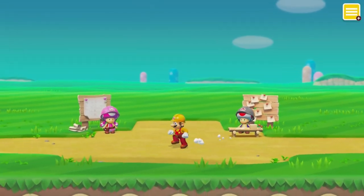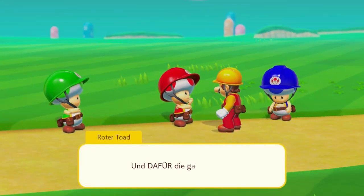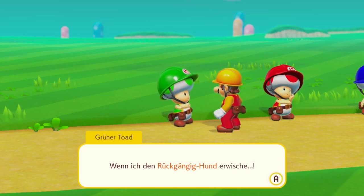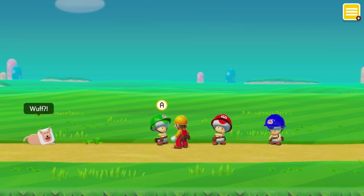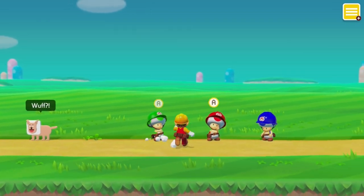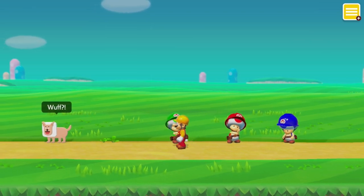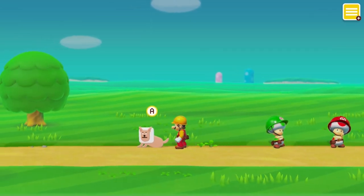Den hätte ich schon längst in eine Käfigbox gesteckt. Obwohl, warte mal – der rückgängig Hund kann's ja halt rückgängig machen. Also reden wir mal mit denen. Wuff, wuff – wo ist denn der Knopf hin? Ich will noch einmal drücken. Das wärst du ganz sicher nicht gewesen. Sonst stecken wir dich in einen Katapult und lassen dich eine ordentliche Runde durch die Luft sausen.